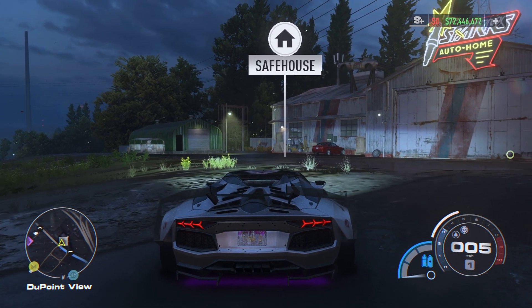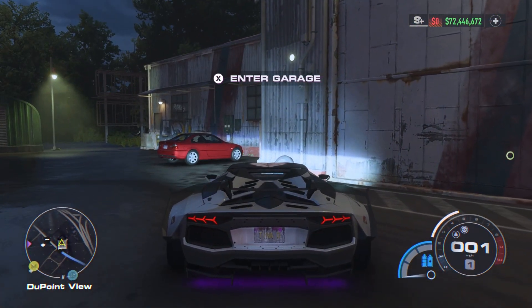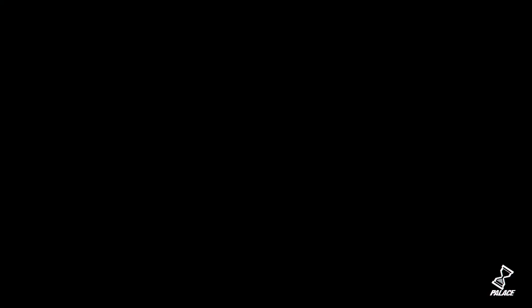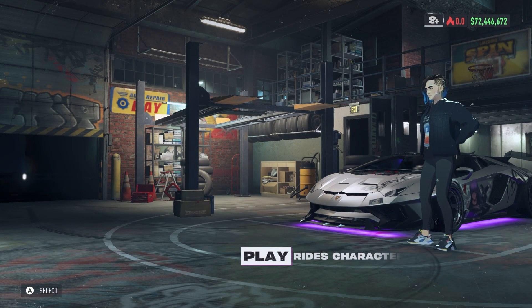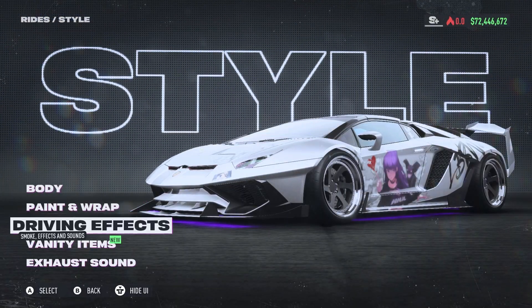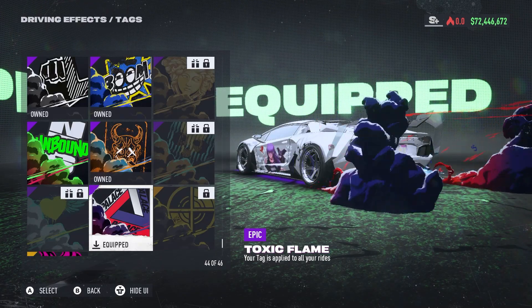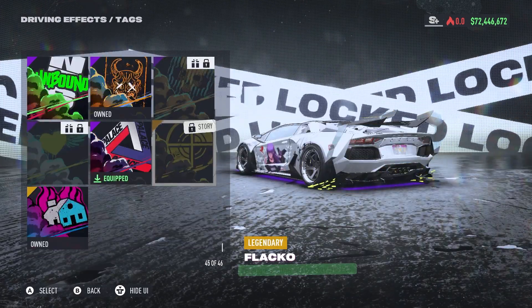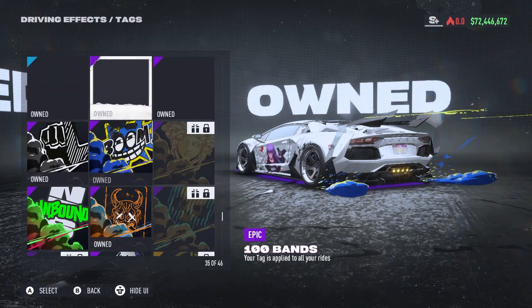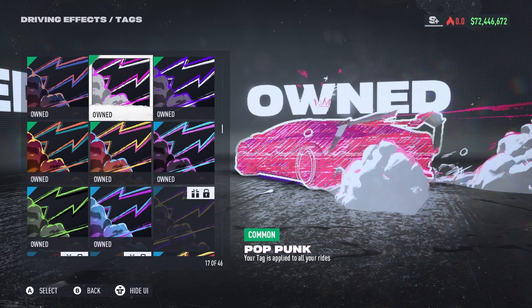As such, there's a workaround which you can follow by going to any garage in the game. So you go to the garage and enter it, then go to Rides, then Style, then Driving Effects, and then go to Tags. Now all these effects are pretty insane, so you won't be able to remove any of these.